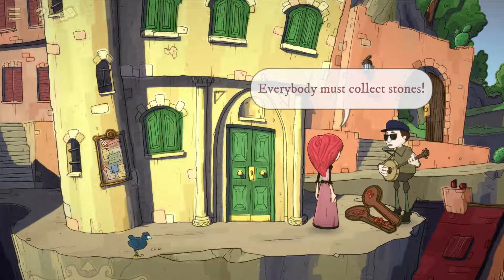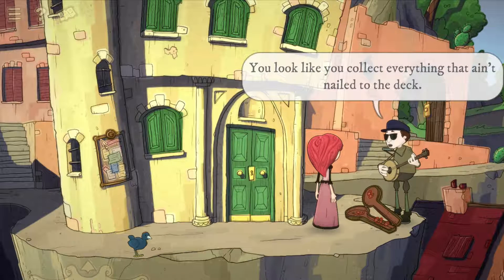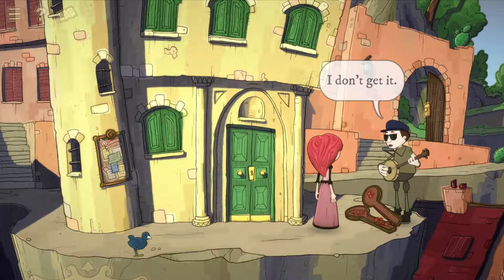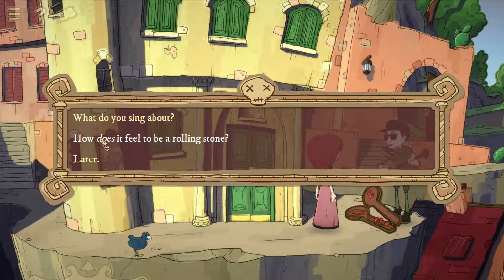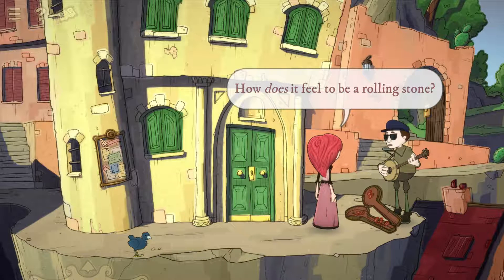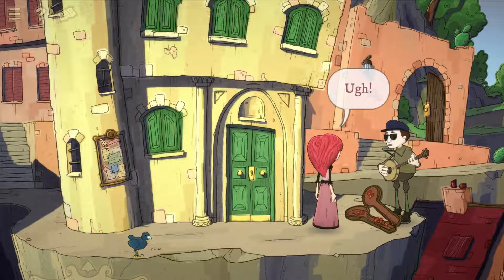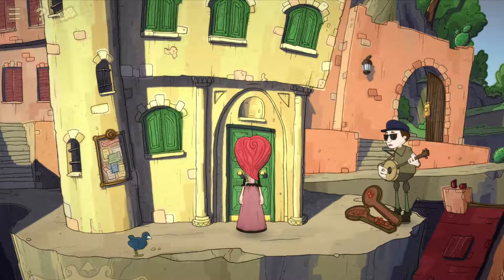Solomon responds to our questions with modified Bob Dylan song titles: 'How many roads must a man walk down — what am I, a tour guide?' and 'Everybody must collect stones — you look like you collect everything that ain't nailed to the deck.' 'Knock knock knock knock knocking on Evan's door.' He also riffs: 'How does it feel to be a rolling stone? You gather no mass. That said, Keith Richards is covered with a rare form of lichen.'